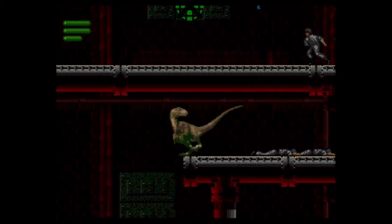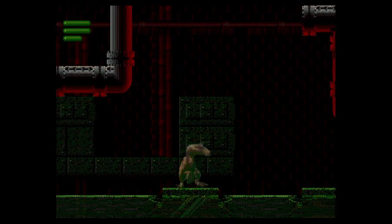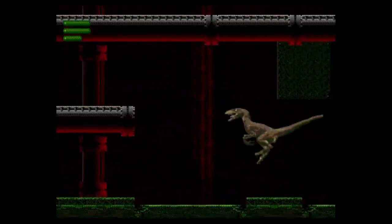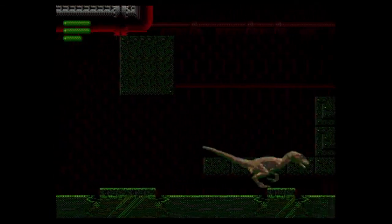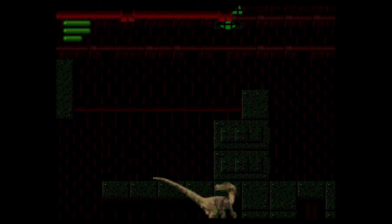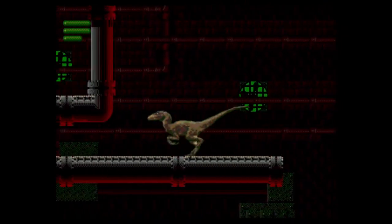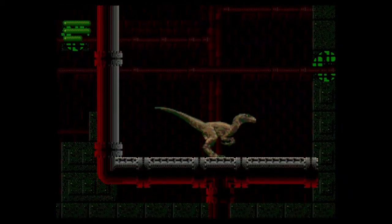Coming up here is where it starts getting a little tricky on the jumps. You don't want to jump here — just kind of run off — and then there's a bunch of platforms and you're kind of jumping between them. Okay, one more. Now we can jump from here up. I die there quite often sometimes trying to get through those jumps.